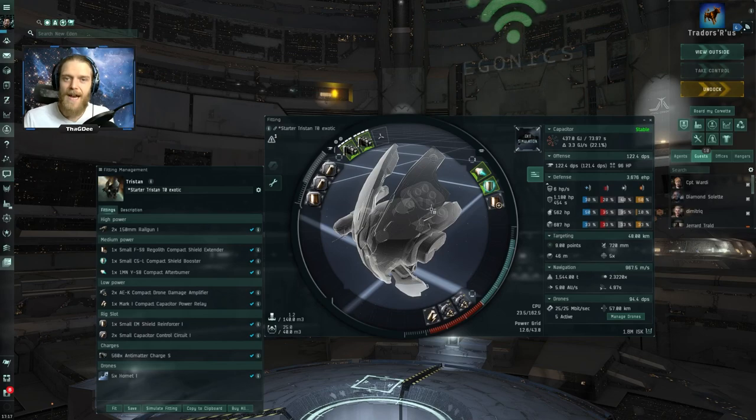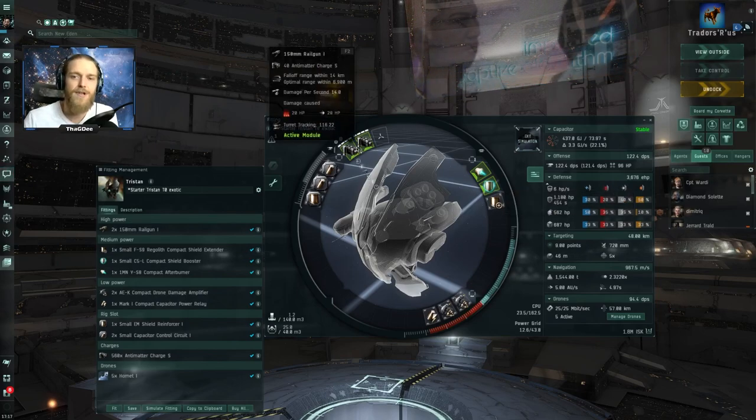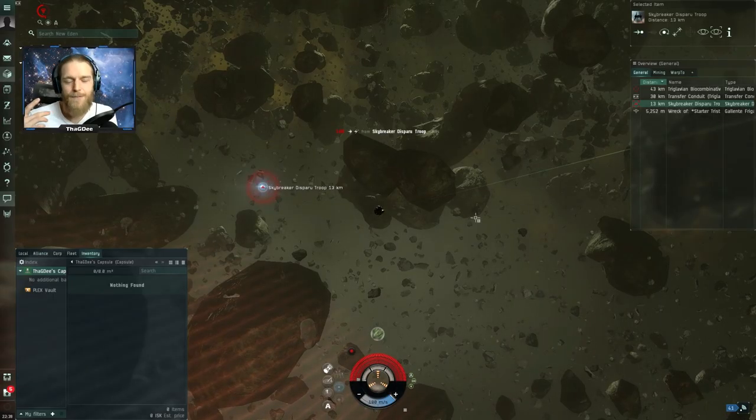I thought we'd start there and see how well this would perform in the Abyss against the Skybreaker. So in my first fight against that spawn, I decided not to use the railguns at all because of how short my range was with the anti-matter charges. I decided to go with drones only and this is what happened.